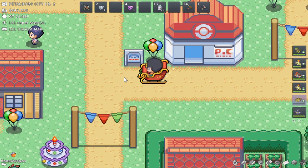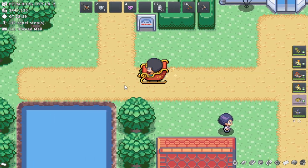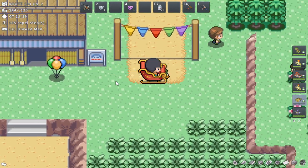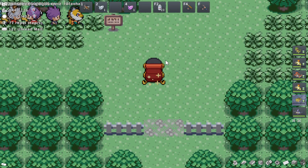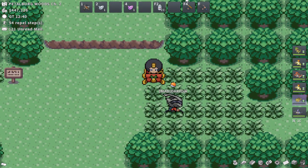Moving on to Hoenn. I don't know the exact tile locations, but I'll show you the rough area where they should spawn. Here in Petalburg City in Hoenn, you want to head over to the west to Petalburg Woods. This is where Alpha Pikachu should be in Hoenn — somewhere in the woods, though I'm not sure of the exact tile.